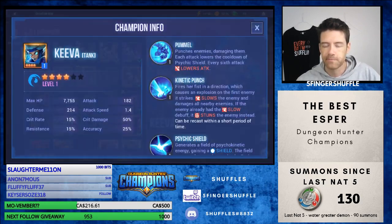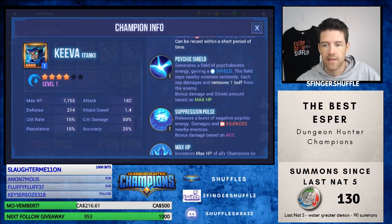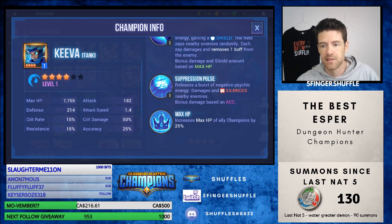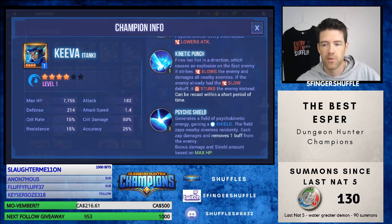Next is Kiva. Still lowers attack with the first skill, but the second skill causes an explosion on the first enemy it strikes, slows the enemy and damages all nearby enemies. If the enemy already has the slow debuff, it will stun instead. Then the shield again with the strip, which is really nice. And then the ultimate damages and silences nearby enemies. So comparing to the fire one, they're very similar except it's silence instead of fear, and it's a slow instead of the stun — but that can still turn into a stun. They both have the strip and the shield, and they also both have lower attack.